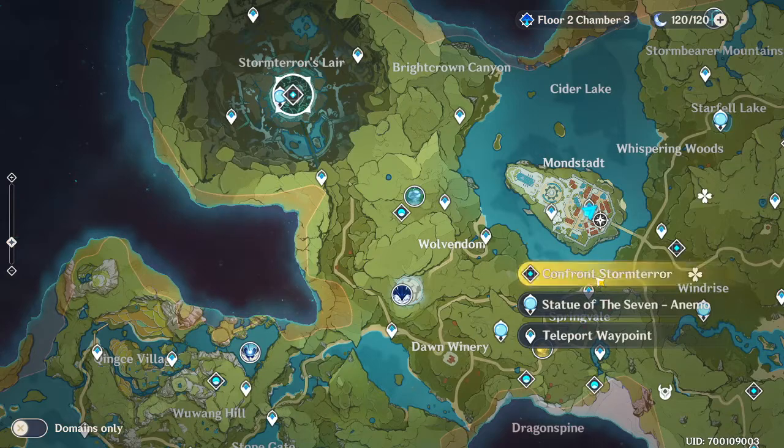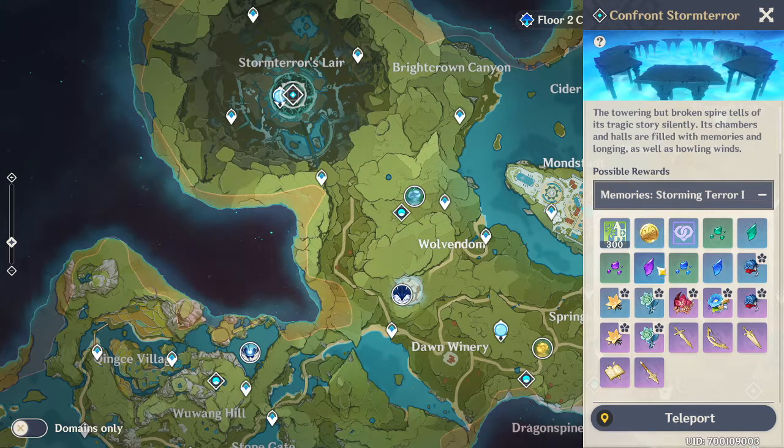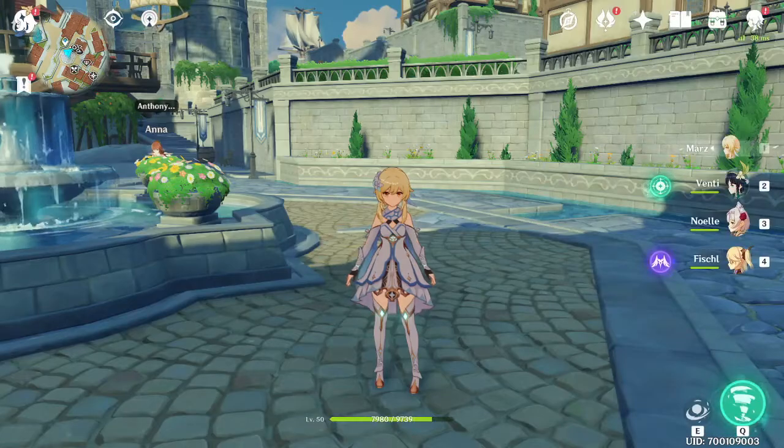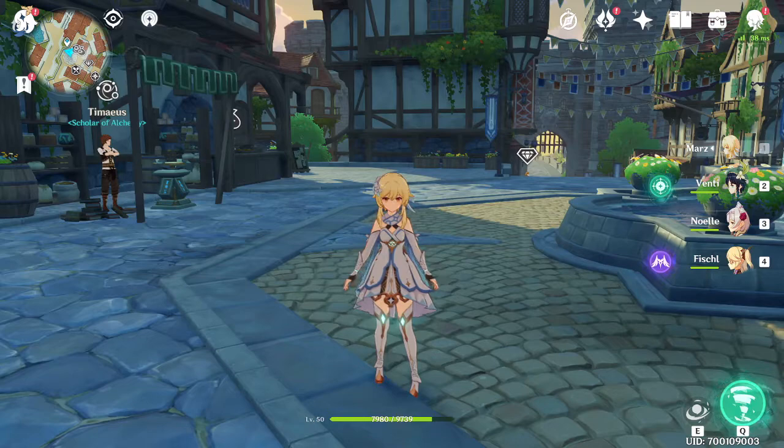The other thing is Storm Terror's Lair - you can also get some ascension items there, not all of them. You can get the green one which is for Venti, the electro one, and the hydro one. That's how you can collect ascension items or resources, and that's going to be it for the video. Hope you guys enjoyed - if you did, hit the like button, subscribe, and I'll see you guys in the next video.